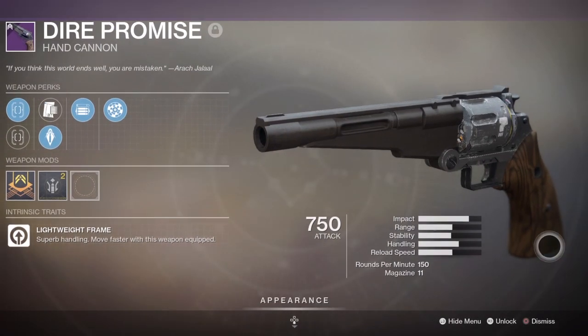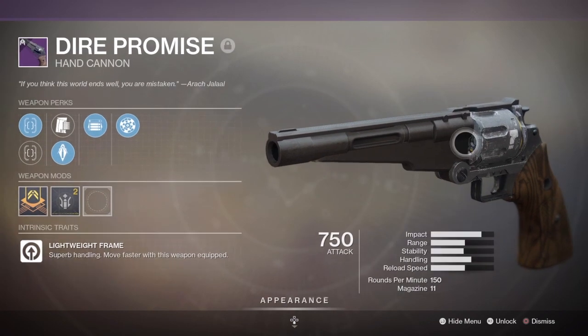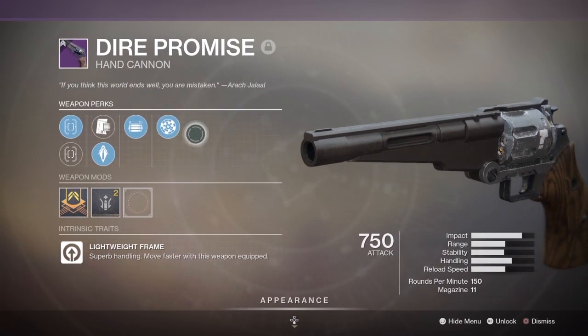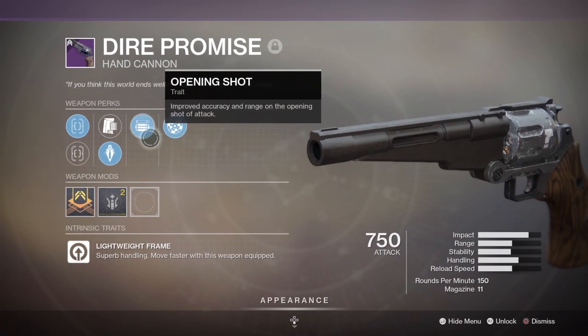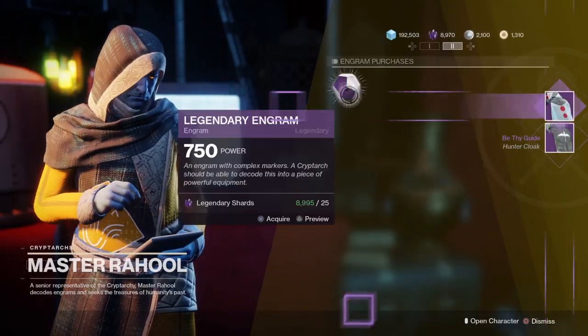First up we have Dire Promise, a kinetic 150 RPM hand cannon. This does drop from the world pool legendary engrams, so any engrams you get from prime engrams or just regular legendary engrams can drop the Dire Promise.